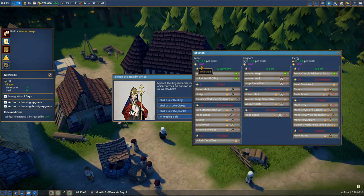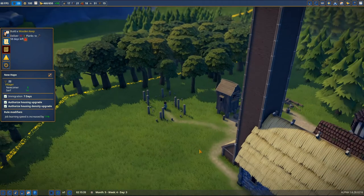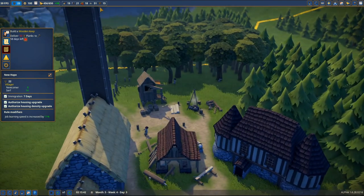We can unlock wooden wall, large stone wall - we have 20 serfs, we got 14. We'll have a fisher's hut and a hedge, building workshop, sculpture, hunter's hut - really important. Wooden keep costs 20 commoners, so it's a good idea to go with the labor option. We're gonna get 50 planks to people. I'm gonna get one person into the sawmill additional - thanks to that we'll be able to get more planks really quickly.